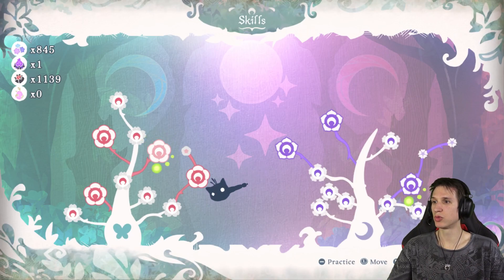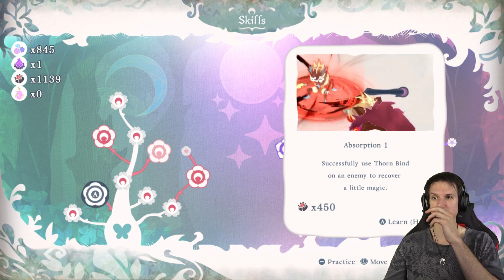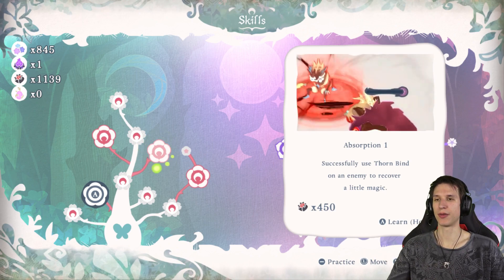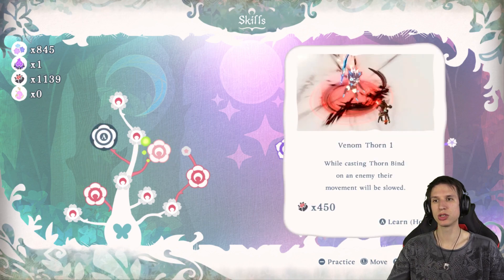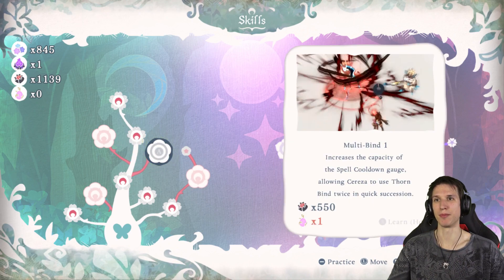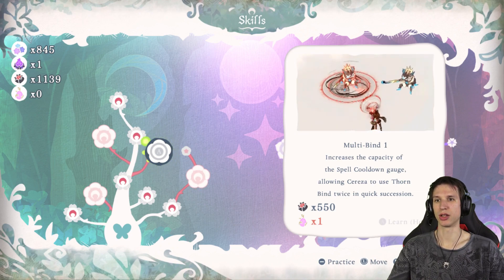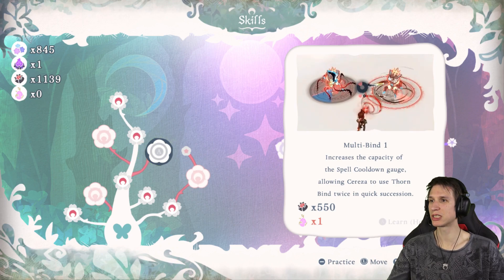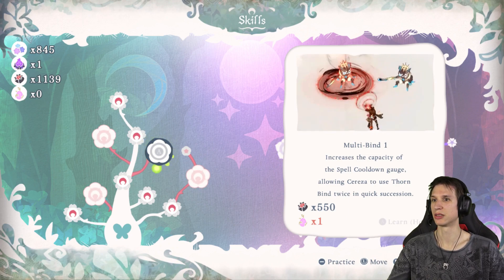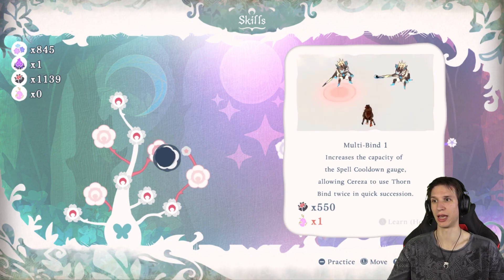I think we can learn some new skills and stuff since last time. Absorption — recover a little magic, that's always good. On an enemy, their movement will be slowed, that's always good. Multibind — increase the capacity of spell cooldown gate, allowing Cereza to use Thornbind twice in quick succession. Can't do that yet, but I would love to do that.